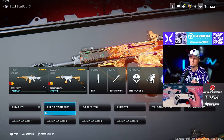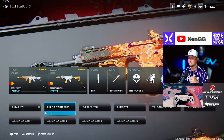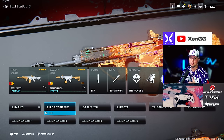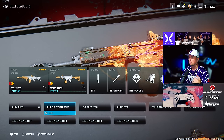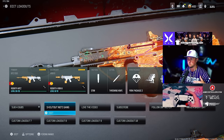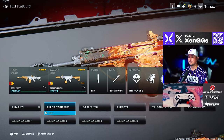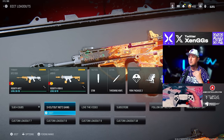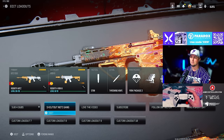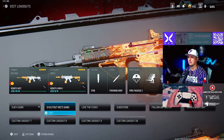Next we have the MTZ 556 and the HRM9. The HRM9 and the Renetti pistol are the top two SMGs for run-and-gun close-range meta right now, period. The HRM9 got a slight nerf but only to sprint-to-fire speed — nothing to worry about for damage, still does just as much as before. The MTZ 556 is the best AR right now, beats out the RAM 7 and the Holger 556.